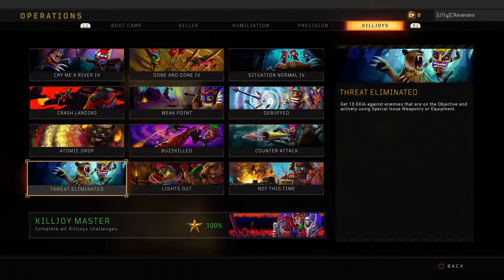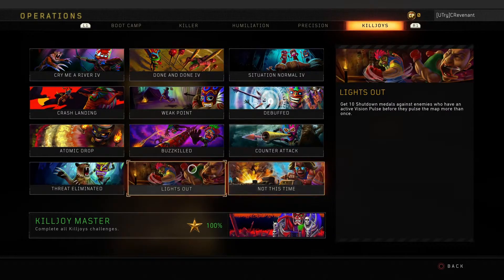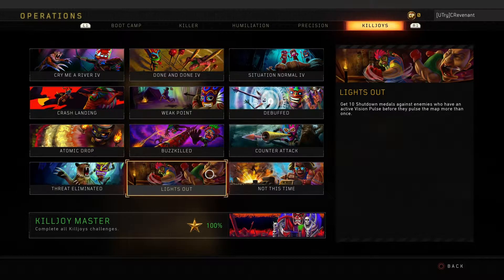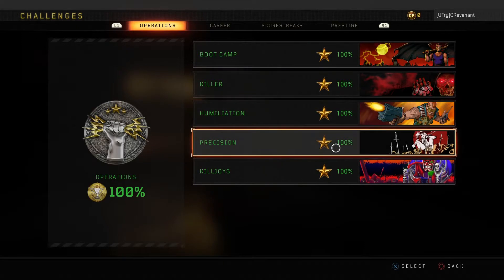Lights Out is probably a little bit easier than Crash Landing. You have to get 10 recon shutdowns just before the recon pulses for the second time — so you just have to get lucky and kill them before the second pulse. It's not that fun to go for since people usually activate their pulse in a safe area, so it's not easy to come by.